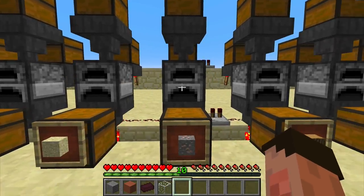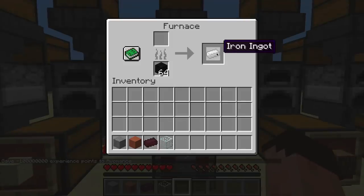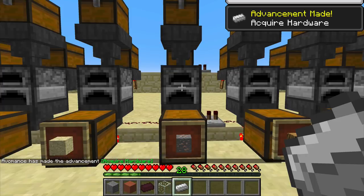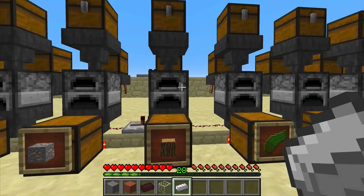Now we've got iron. What do we think iron is going to do? Let's take out the iron — whoa, look at that! That is 28 and a quarter levels. So that's even more than the clay. That's a whole lot of levels. I'm quite pleased about that. Smelting iron could be very, very profitable from an experience perspective.